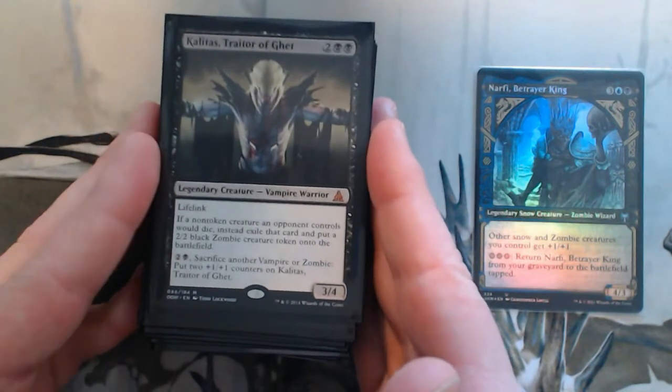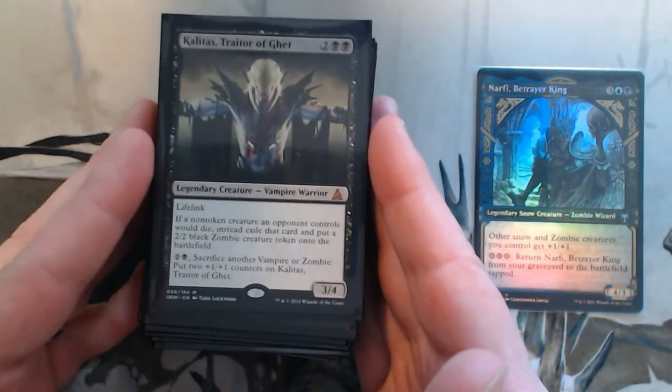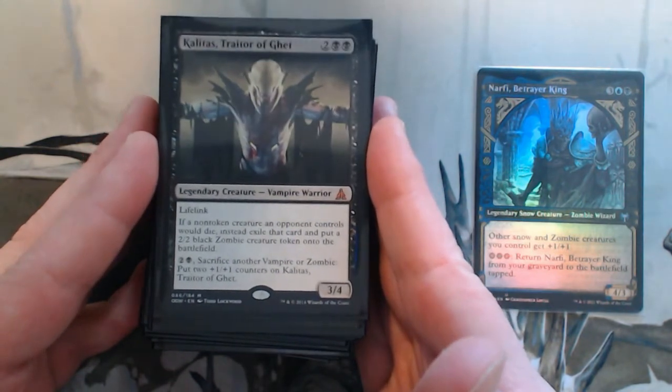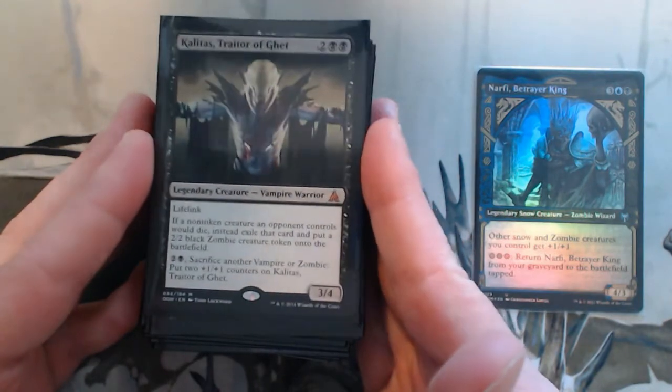Kalitas, Traitor of Ghet — it has lifelink so I get a bit of life back, but it's also a bit of graveyard hate and I get zombie tokens. I can sacrifice to pump Kalitas, but essentially I want the zombie tokens.